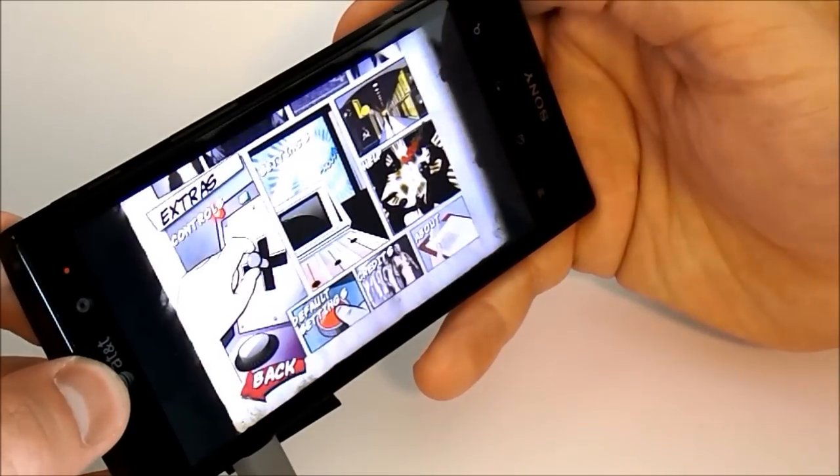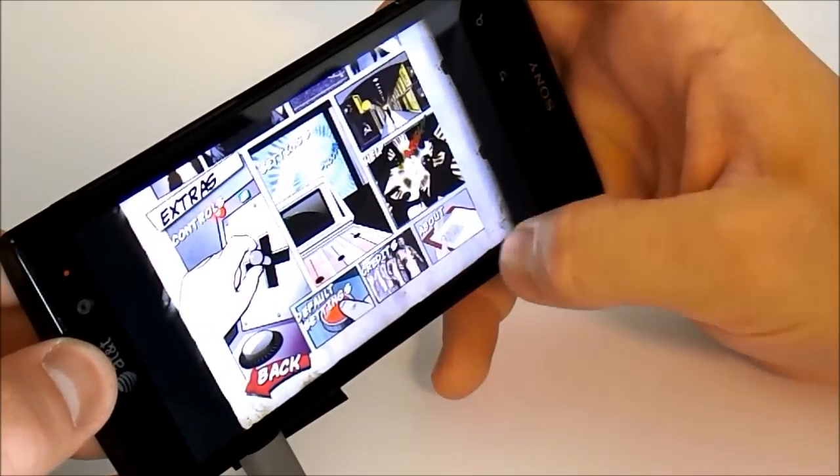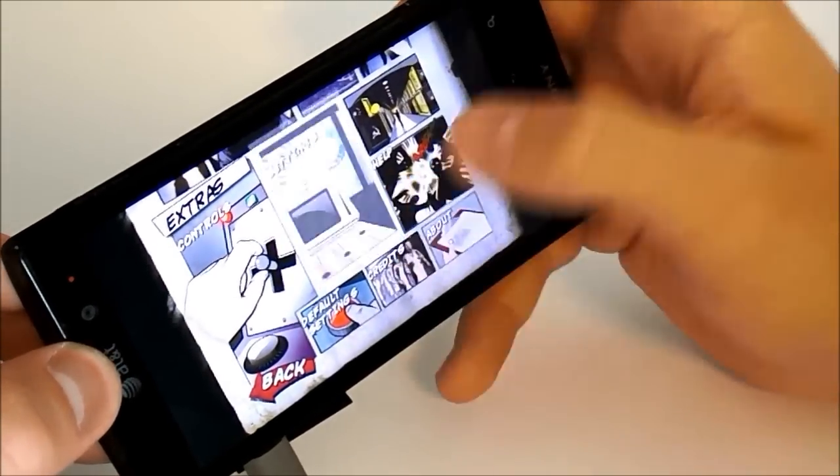Let's go ahead and check out our extras first. We have controls configuration, settings, we can restore the default settings, view the credits, view about the game, and view tutorials.